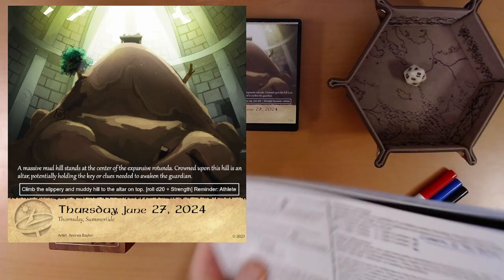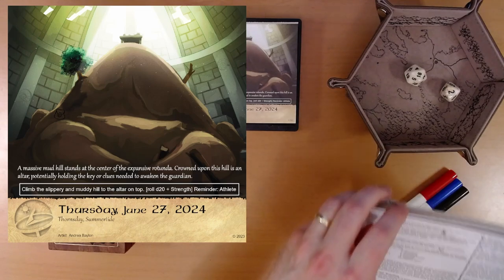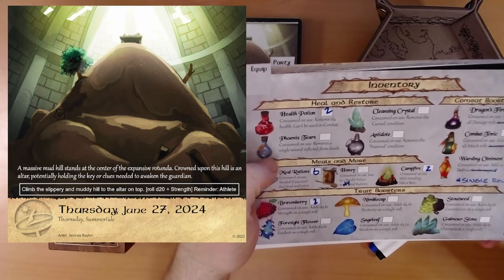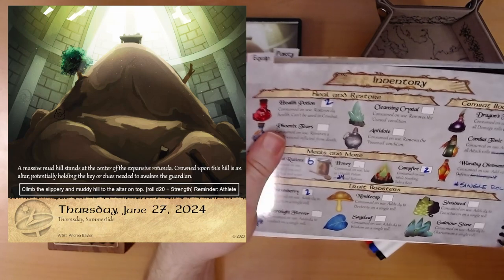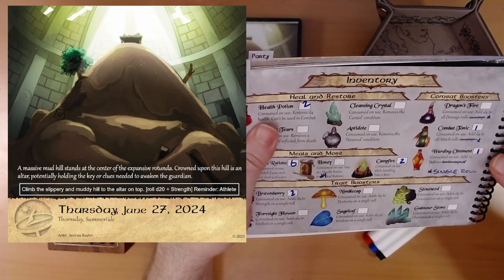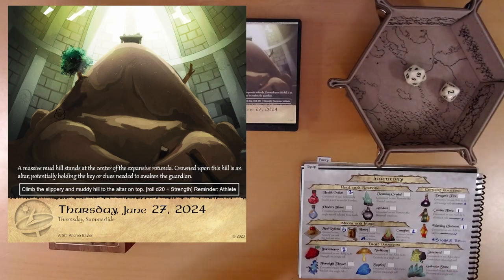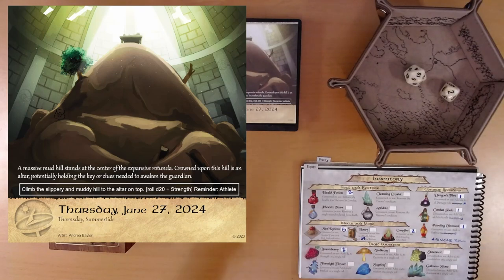The backpack — we're gonna roll a d10. Two. We found Dragon's Fire. That's a first for us. What is that? Dragon's Fire: consumed on use, add d4 to all damage rolls. They changed that to a single damage roll. So we have a Dragon's Fire — adds to damage. That may come in handy.